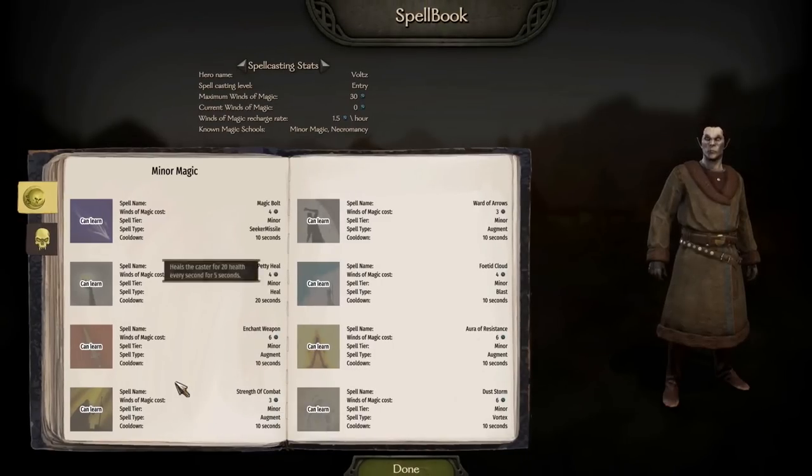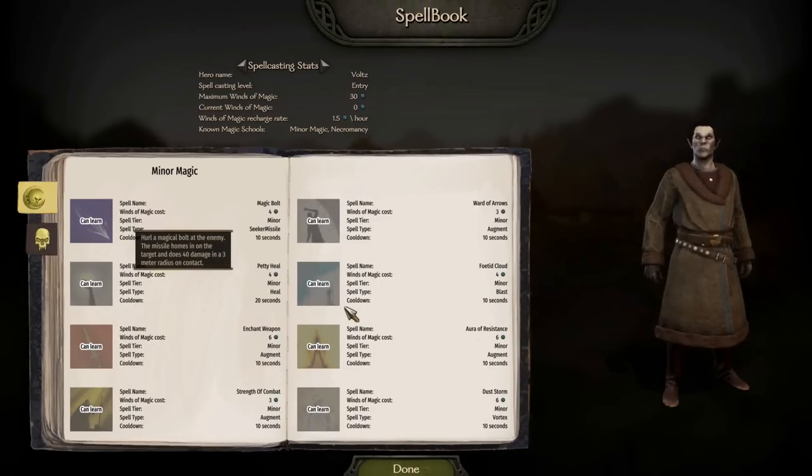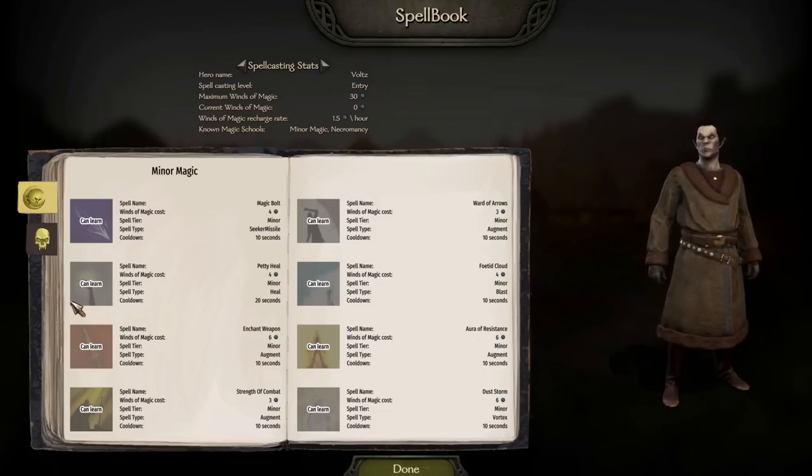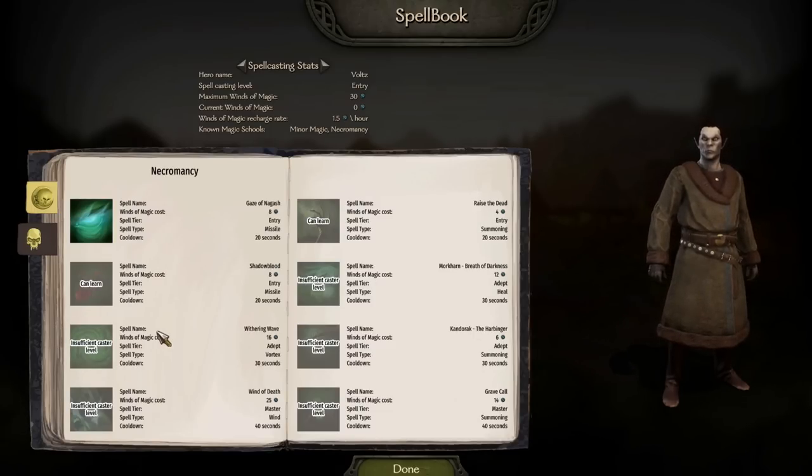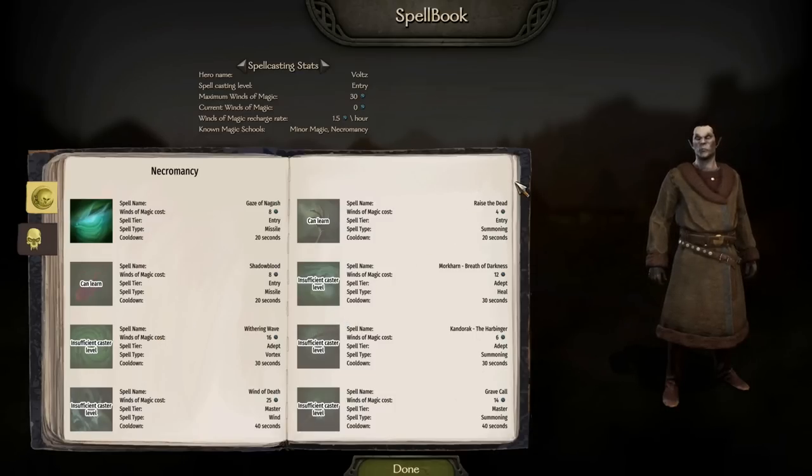It gets even more impressive when we look at the spell book, because yes — we have access to a spell book. The idea is that you have to learn spells, and you've got access to different lores of magic which really depend on what you are. It's amazing that they've added so many different options.